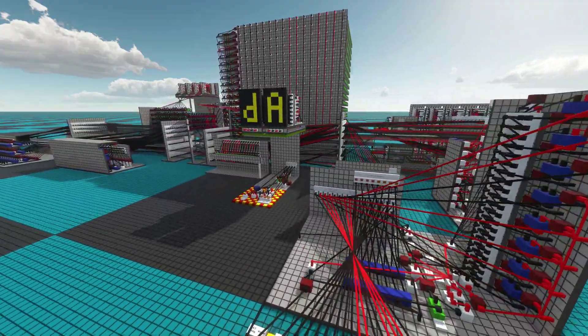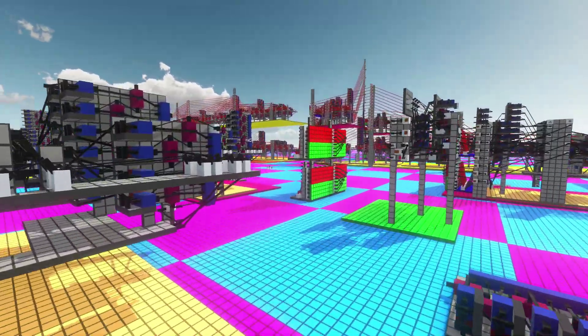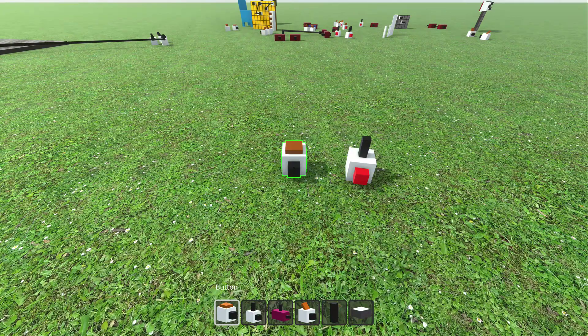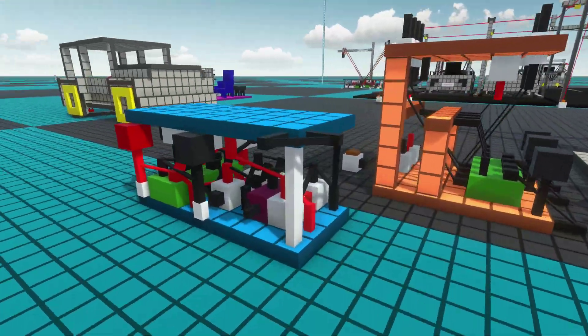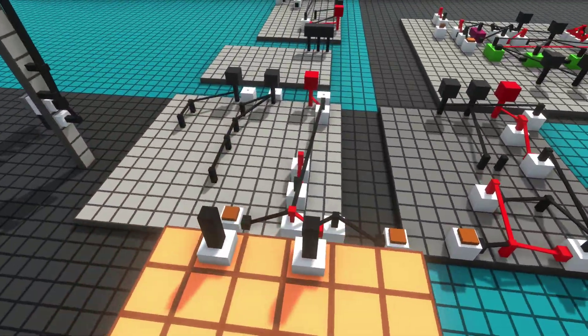Logic World is a circuit simulator like no other. The world is bright, and colorful, and fully 3D. You build and interact from a first-person perspective, so every circuit is a tangible, physical object that you can walk around and climb on.